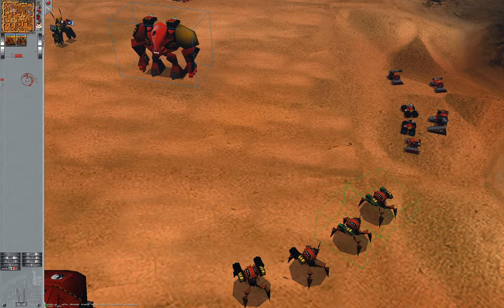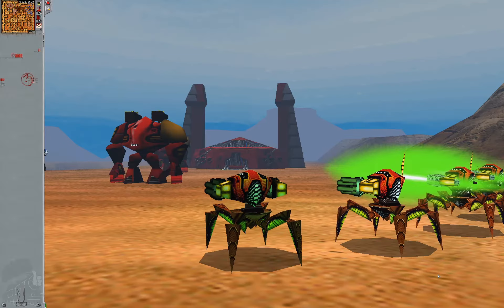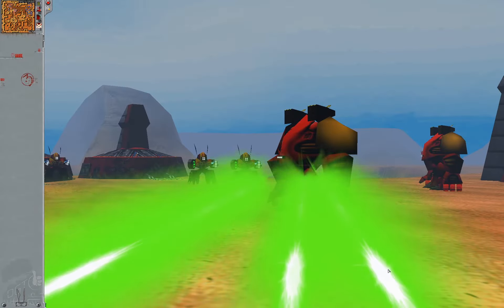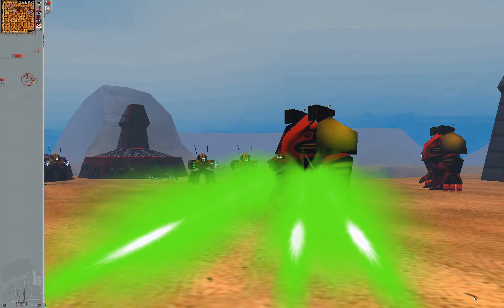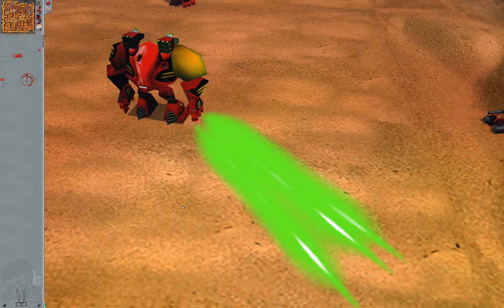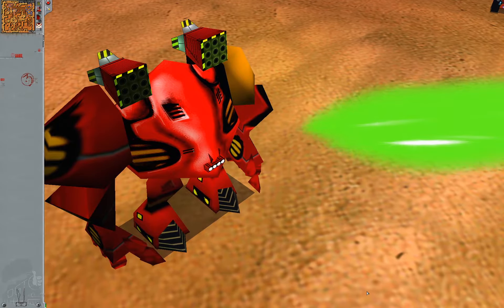Now plasma rifles and cannons are a different thing. When slowed down, you can see that the projectile is nothing more than a clever illusion — it's a flat texture that is rotating while being surrounded by a bright, misty glow, the color of which can be changed, though I haven't figured that out yet.